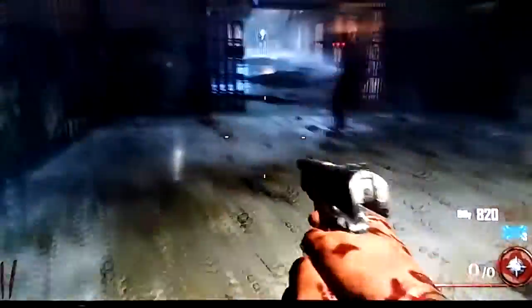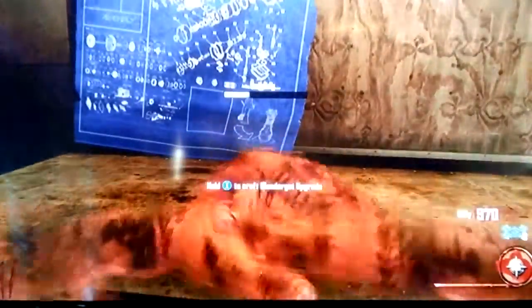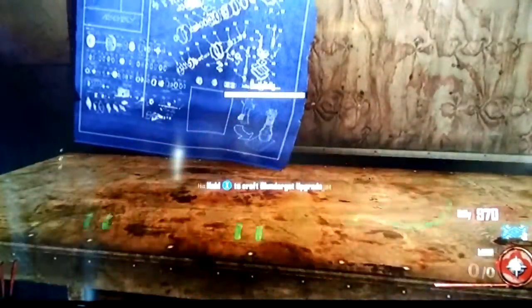Alright, once you get down there, you come down here to this door, once you do that — let me take this dude out real quick. Come down here and build it. Once you build it, it looks just like this.